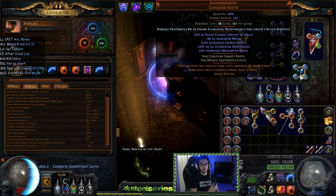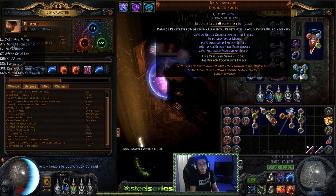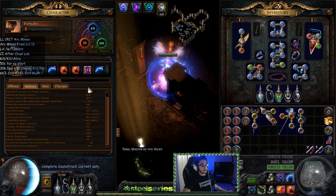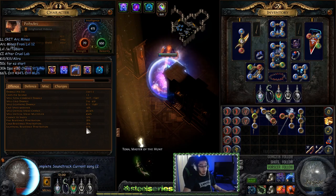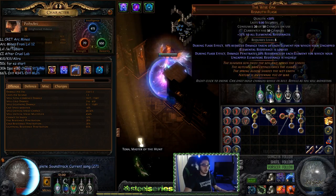My boots are Rainbow Strides — ideally you'd want 200+ ES boots — but these have a labyrinth enchant that's insane: 'damage penetrates 8% of enemy elemental resistance if you haven't killed recently.' This puts me at 91% penetration on Arc, which is just a great amount to have.